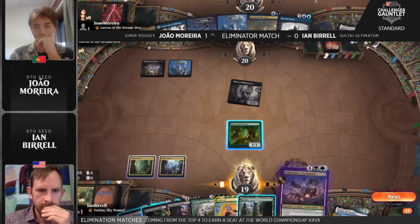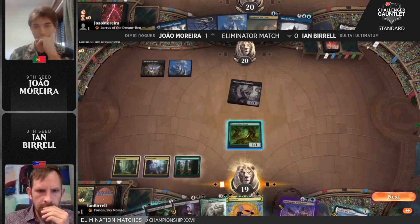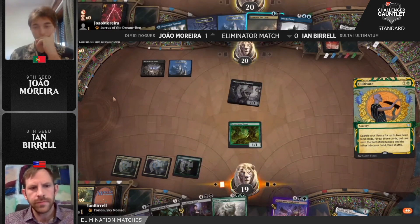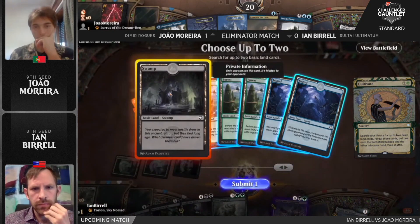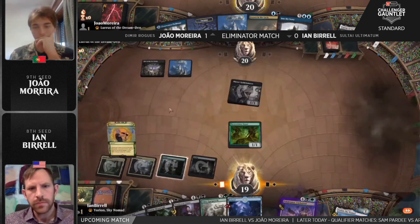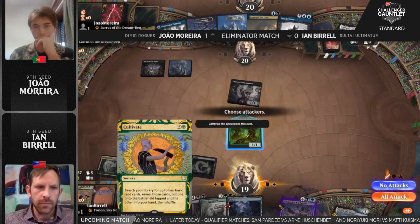With a land off the top and Cultivate in hand, that little dryad might jump in the way later on. That was a huge draw — getting land number three to be able to land Cultivate. Now we'll see if Ian wants to fire off that Drown in the Lock or save it for the bigger spells. Island and swamp are the selections there for the rogue player.